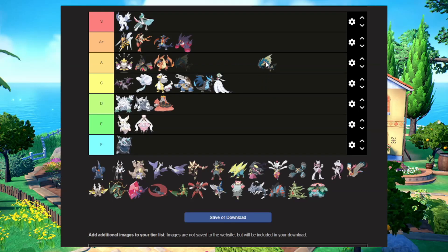Mega Gyarados is kind of cool — it kind of looks like a big shrimp — but I think I like the old Gyarados just a little bit better. I'm going to put it in D tier. It's a cool Mega Evolution, don't get me wrong, but I feel like normal Gyarados looks a bit better.